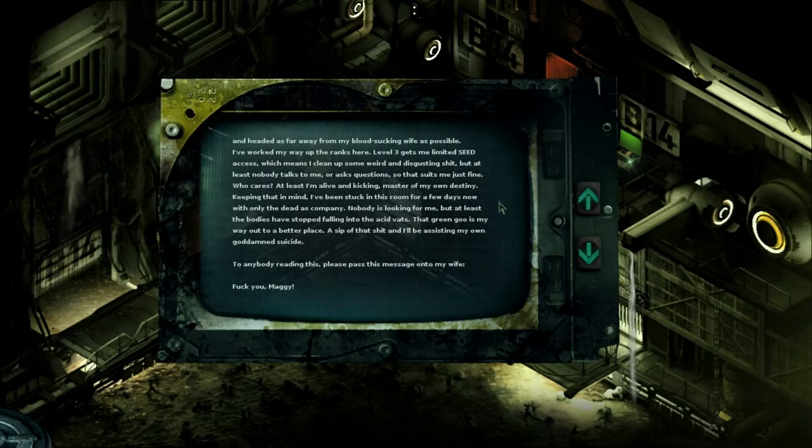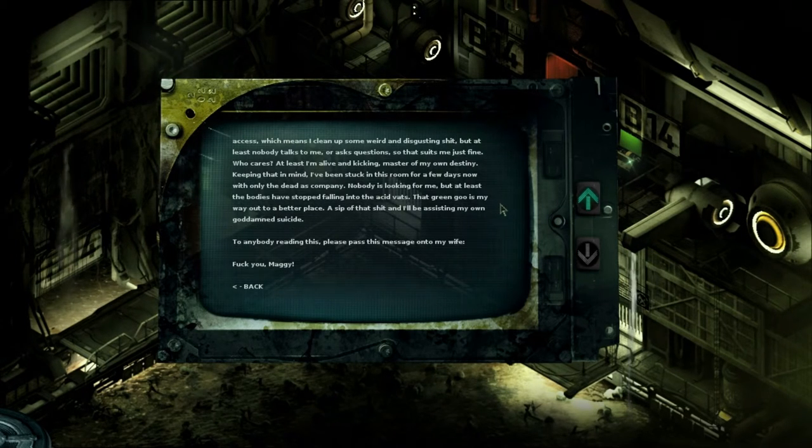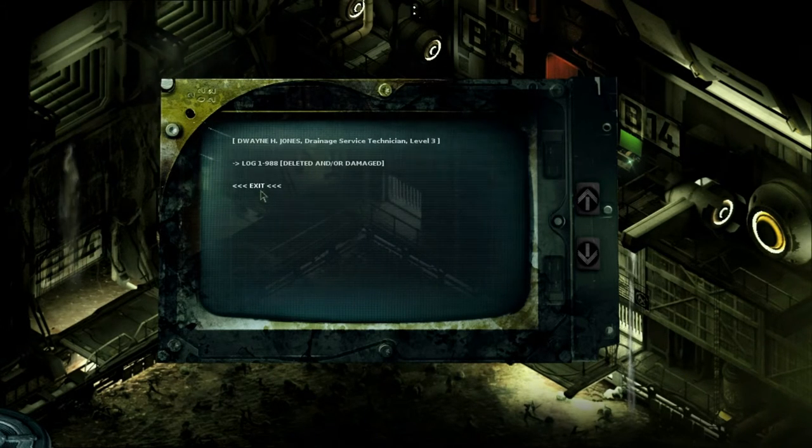No questions asked - they said it was a fantastic deal. All that cash and only a super slim chance that my name would be selected. The state wins in the long run with one less welfare case and my family gets a cash bonus. Did I have a say in this? No. So April 15th rolls along and bam - just my luck, my name is picked. I ran, joined Cane Corporation, and headed as far away from my blood-sucking wife as possible. To anybody reading this - please pass this message on to my wife: fuck you Maggie. Oh, that's brutal.